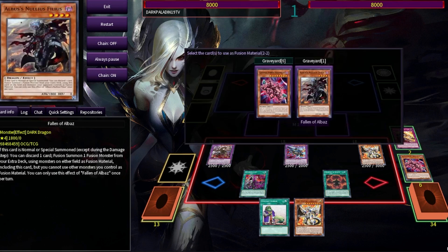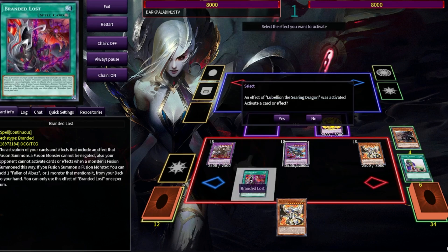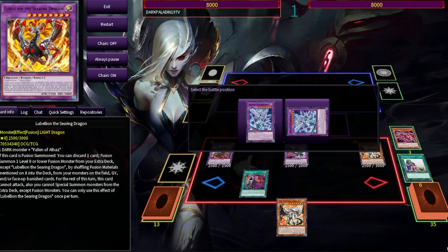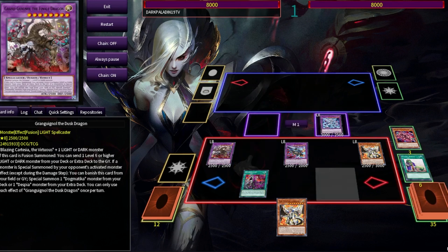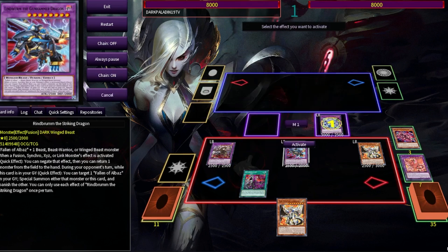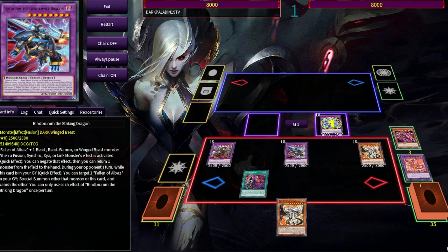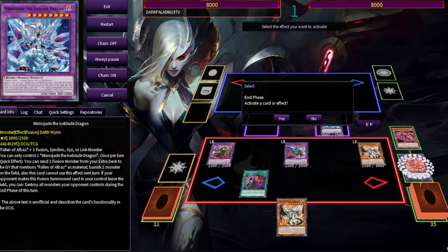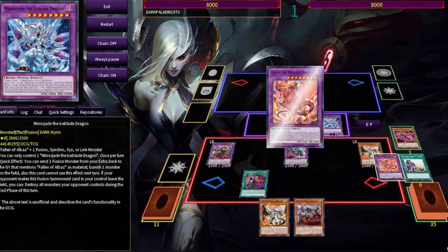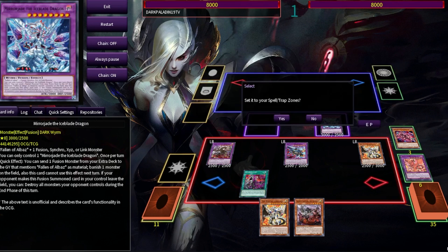We're going to banish the gimmick puppet and Albas for this, and we're going to go straight away for Mirror Jade. As always, we will use Lubeleon's effect to dump Albion, negate that with Rembrand, and in the end phase we will get Cartesia back from the grave. We will set Expulsion and not Branded in Red with Albion.